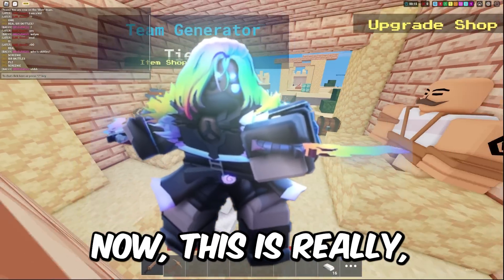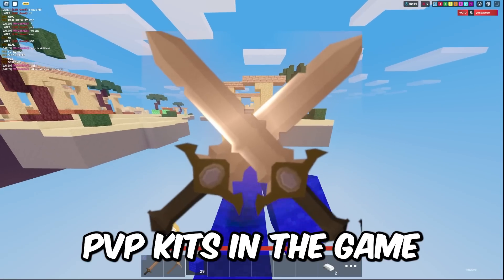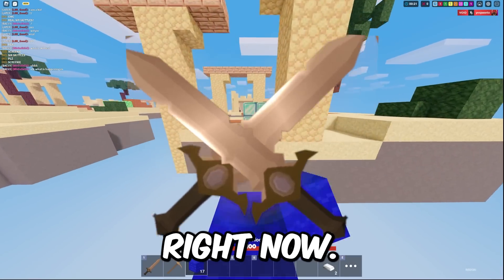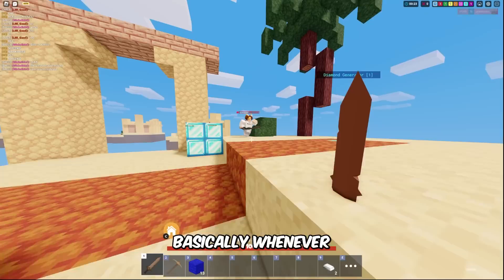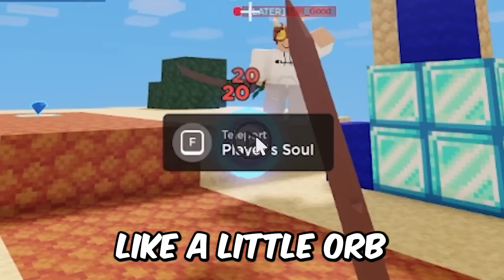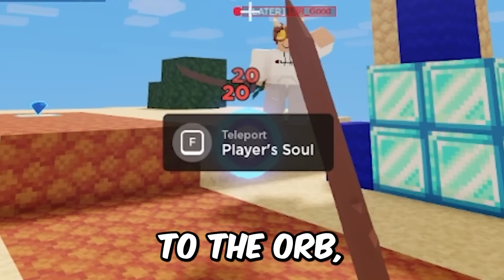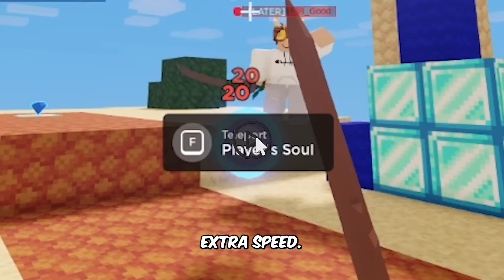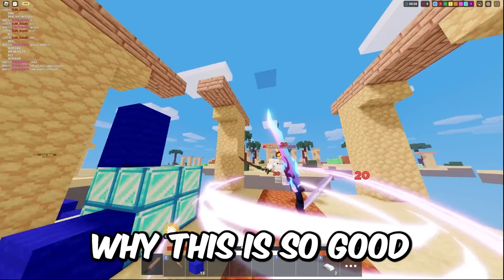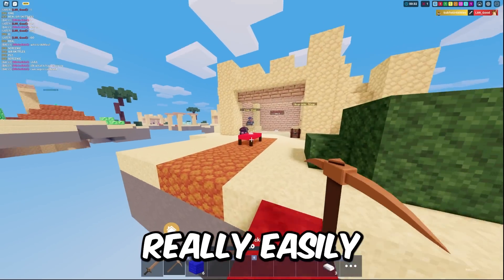Next, we have the Evelyn Kit. This kit is really interesting because it's actually one of the best PvP kits in the game right now. If you aren't familiar with this kit, basically whenever you deal damage, you have a chance of getting a little orb that appears on your screen. When you consume the orb, you teleport to the orb, you get some shield, and you get some extra speed.